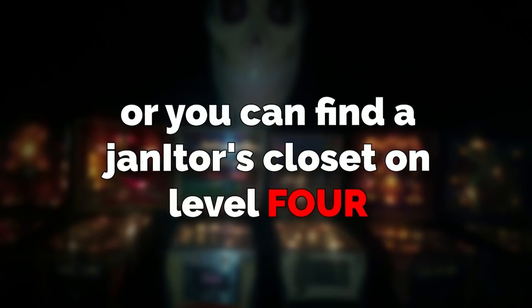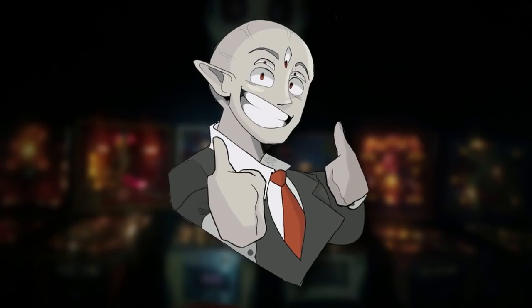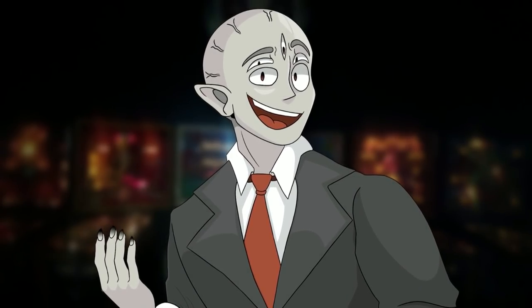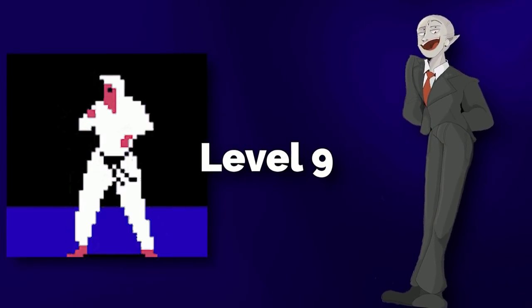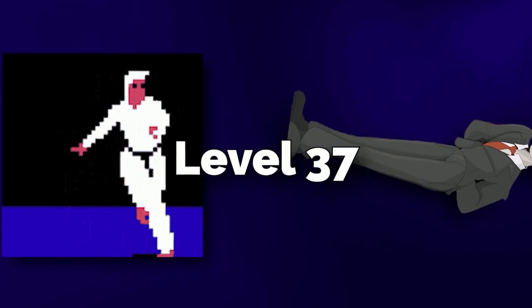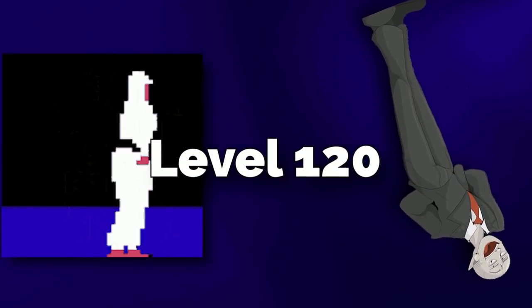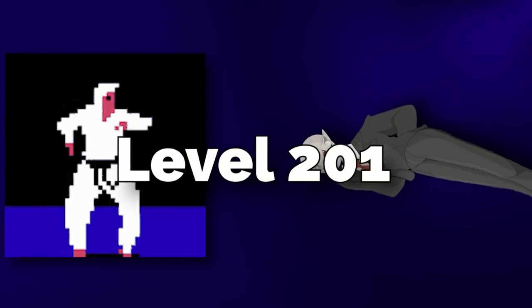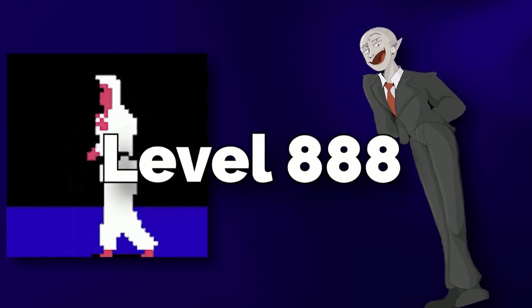Or you can find a janitor's closet on Level 4 and walk into it to be sent here. And to exit the level, just use an arcade machine, and it'll send you to one of these levels: Levels 0, 5, 9, 10, 11, 19, 24, 29, 37, 50, 90, 108, 120, 141, 150, 165, 188, 201, 790, and 888.